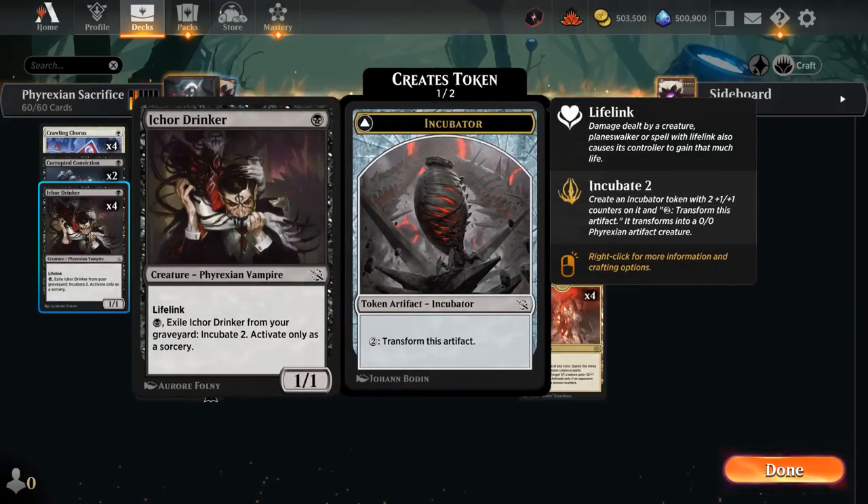We also have 4 copies of Ichor Drinker, a 1/1 lifelinker. We can also pay a black mana to exile the Drinker from our graveyard to Incubate 2, giving us more board presence afterwards.